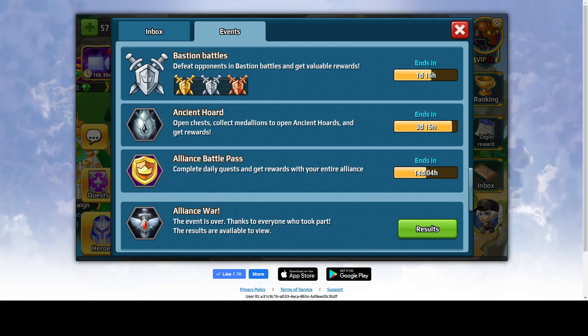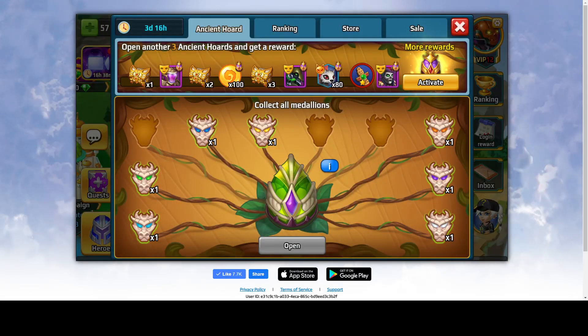Hi everyone, welcome. I'm Marabus and in this video I'm going to talk about an event that just started today. It lasts for four days and it's called Ancient Hoard. Basically it's a standard event with cards only, but now there are different symbols. Let's check it out. As you can see, you have a progress bar and regular rewards.